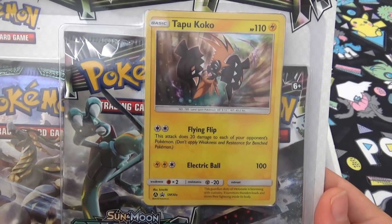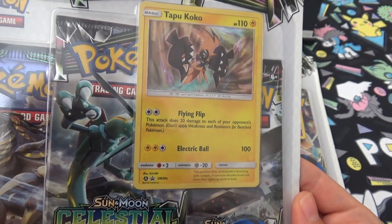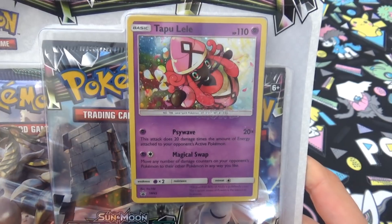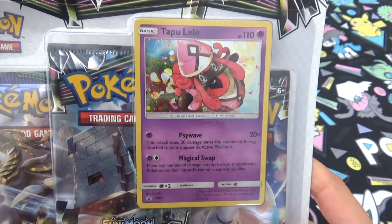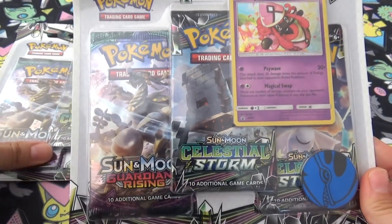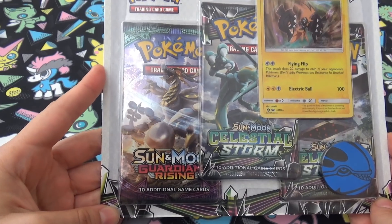We have seen this Tapu Koko before as a standard colouring, but this one is a shiny Tapu Koko. This is the Tapu Lele card that came out about a year ago in Japan, and a lot of people have been waiting for this psychic type variant. Unfortunately it's not three packs of Celestial Storm — it's Celestial Storm and Guardians Rising — but Guardians Rising is fine as long as we pull a Tapu Lele GX.